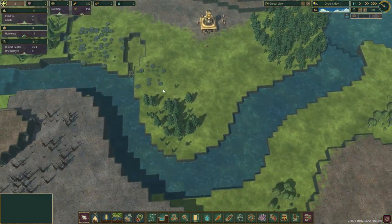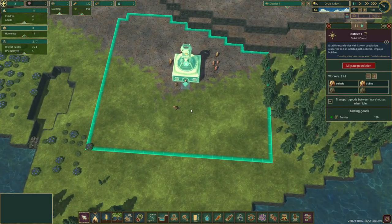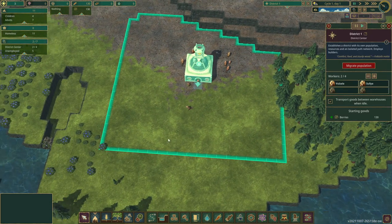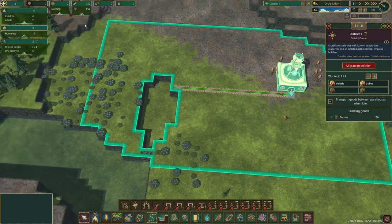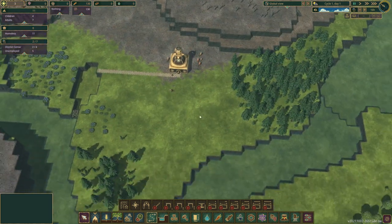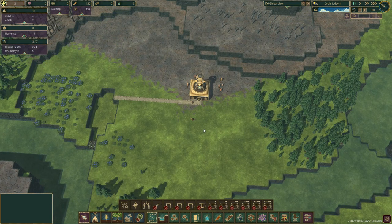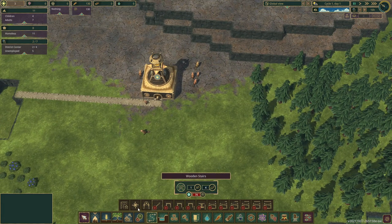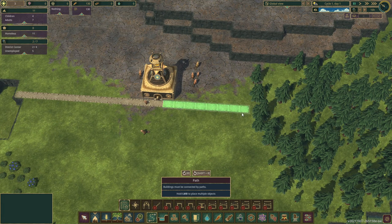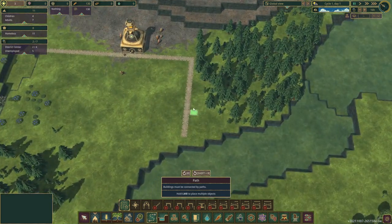We don't have the technology to do full redirections right now — we're just going to try to survive the early days. We've got our district building over here. This zone belongs to this district, but it can be extended with paths. If I build a path going this way, we can see it's now extended. We need paths to connect to most buildings as we go forward. Early on we're going to need quite a lot of wood to get started, so I'm going to stretch out a path and plan our layout.